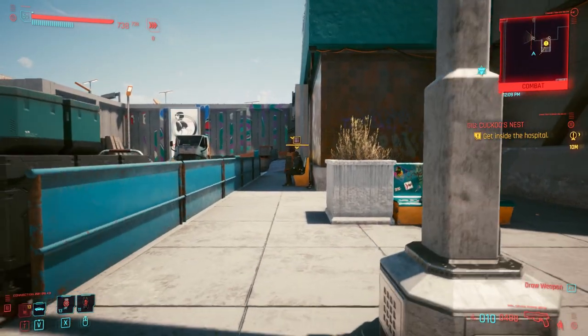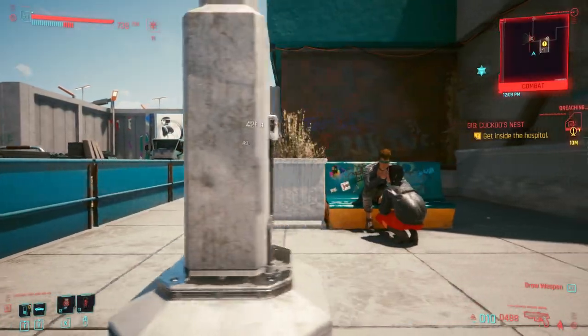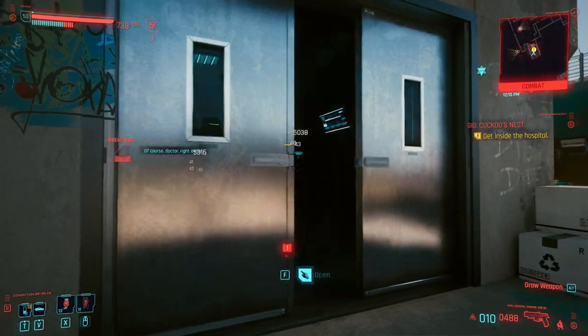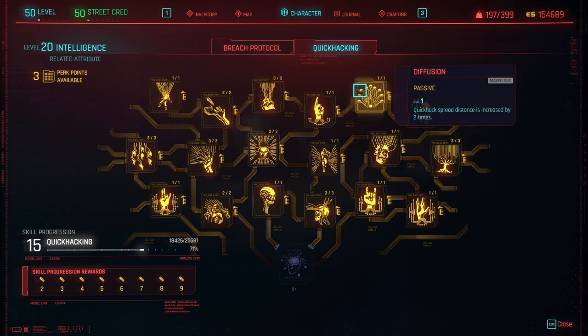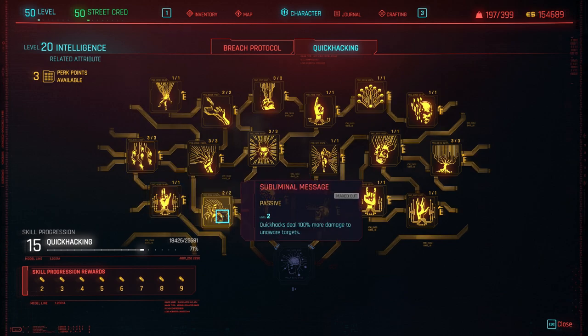Now into quick hacking, which is where most of the Intelligence perks come from — you should pretty much get every perk in this line. Blood Wear is super important: your quick hacks deal 10% more damage. Diffusion increases your quick hack spread distance by 2 times. Plague allows quick hacks that spread to jump to 1 additional enemy — max this out for extra targets. Subliminal Messaging makes quick hacks deal 50% more damage to unaware targets, which is important since we are in stealth most of the time.